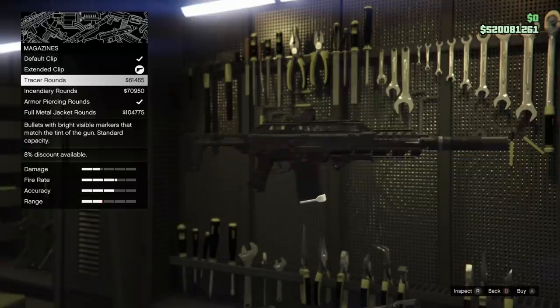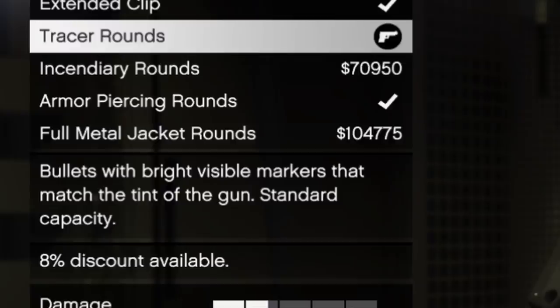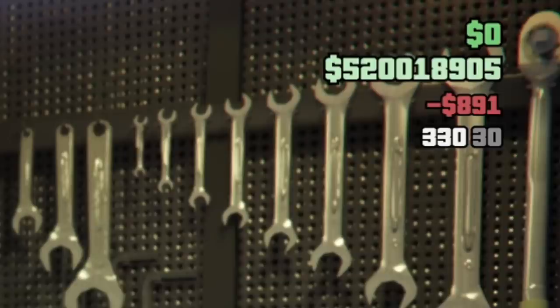To make matters worse, the game states that the ammunition has a standard capacity. My character can normally hold 9,999 assault rifle bullets at a time, so surely this means I can do the same with tracer rounds — but no, it's only 330 rounds with a 30-round magazine. And I cannot buy this ammo through the interaction menu; I have to go all the way back to a gun bench to refill it when the small amount of ammo runs out.